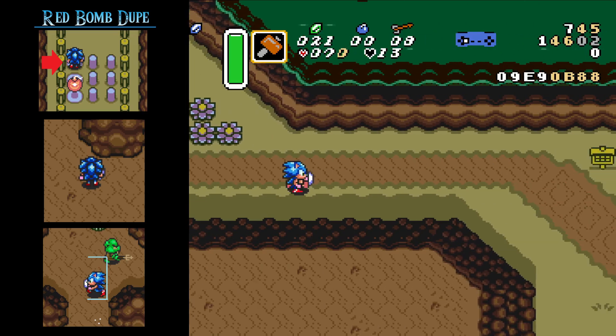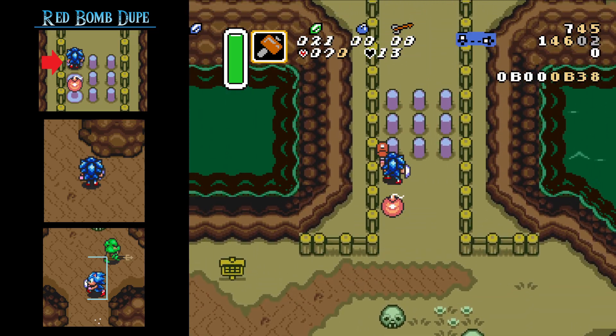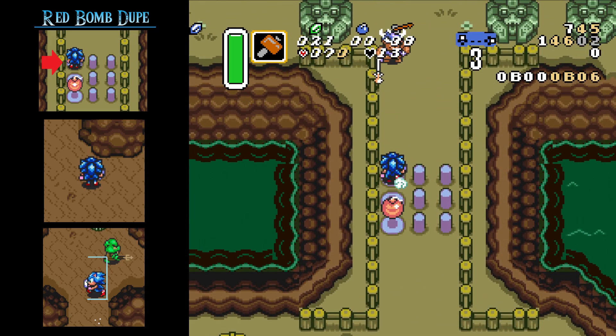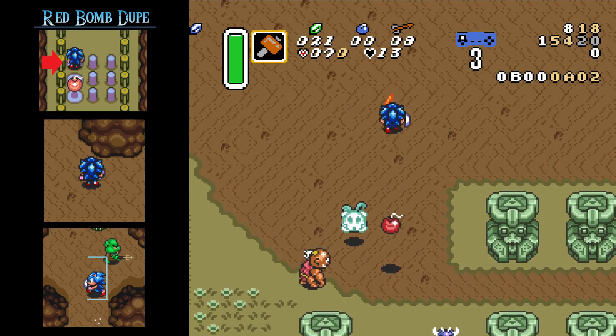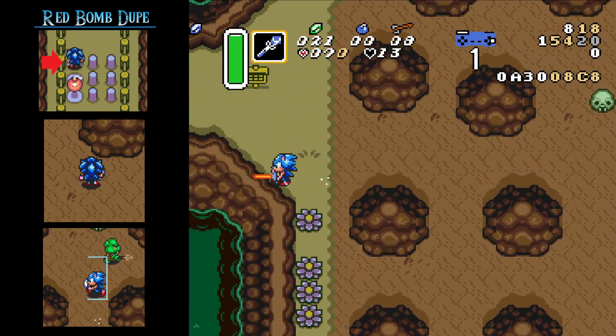There is a chance to get frame ruled in the first dash. If that happens, don't panic. Just walk back to the red bomb, pick it up, and go the casual way. This way you are still in possession of the red bomb.